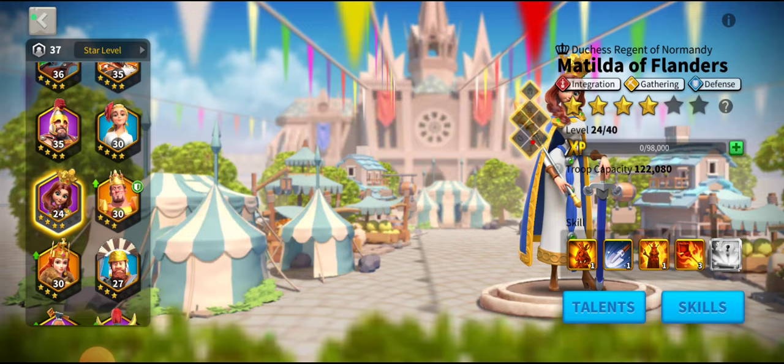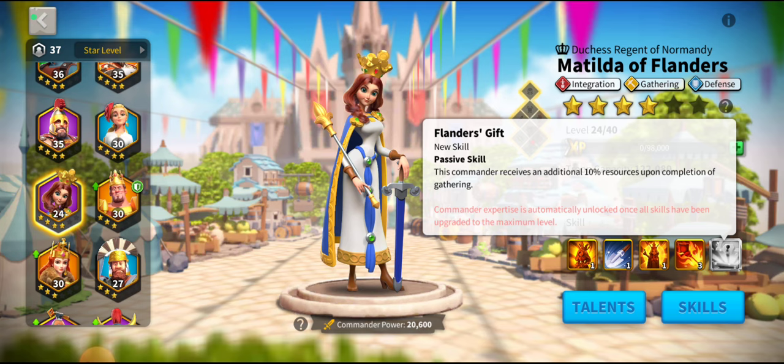Obviously late game — not early game — you can combine her with Matilda of Flanders. You could get another 10%, taking it up to 26% extra from gathering. I've only ever done this on a few accounts because I don't tend to play into late game, but to combine these two as a pairing is just mind-boggling how powerful that is, especially once you start doing 30 gem nodes.